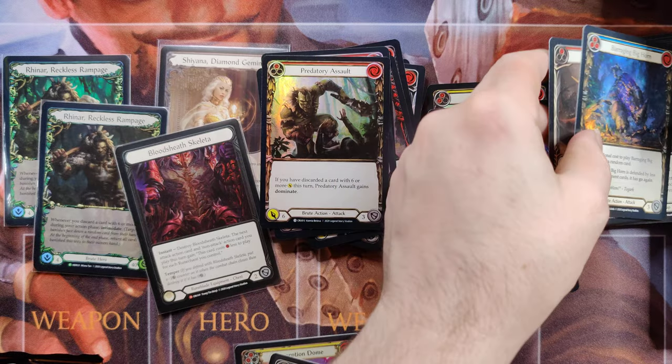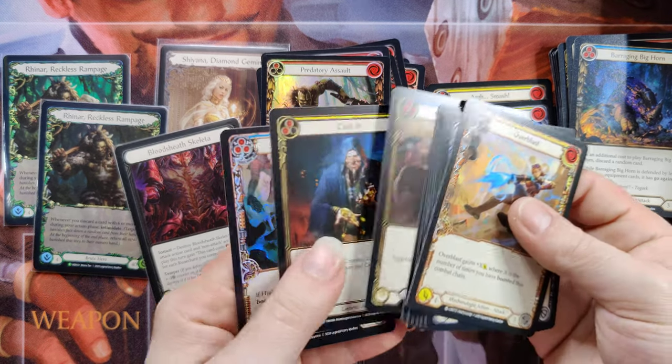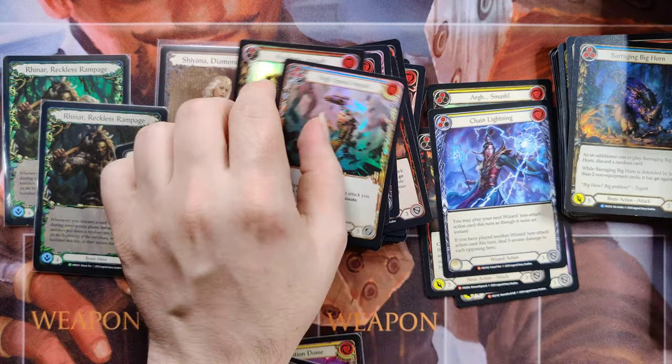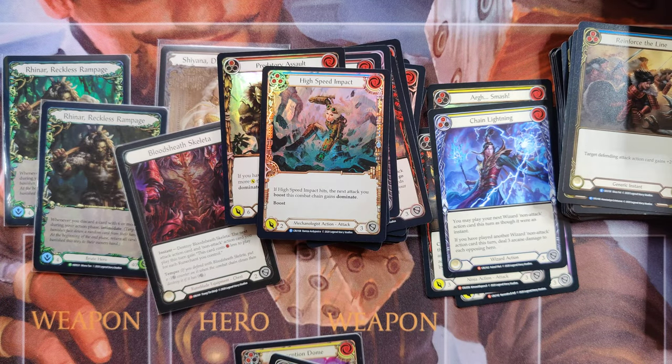Predatory Assault, Barraging Bighorn, Dauntless. I don't know if I can even justify opening more after this little round of high-speed impact. Reinforce the Line — caching. That'll be the end of our video. Thanks for watching.